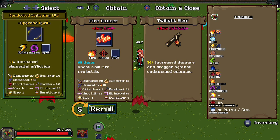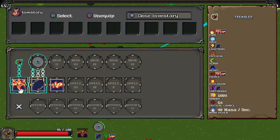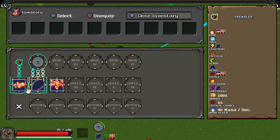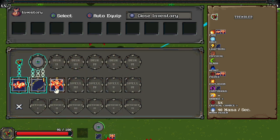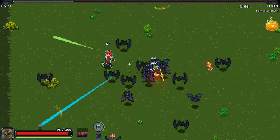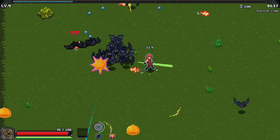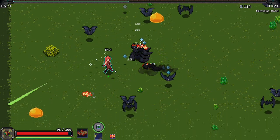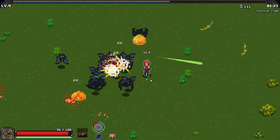This feels actually worse than what we had previously. Shoot a slow fire projectile. So I guess we're gonna try that here, and yeah, we'll keep you down there. At the very least, our slow fire projectile does appear to be doing some work. We just gotta kind of circle strafe and lead them back into the projectiles that we've been trying to kill them with.